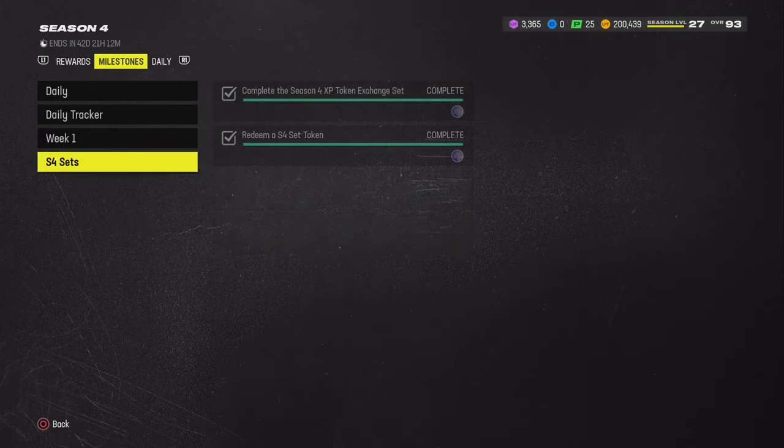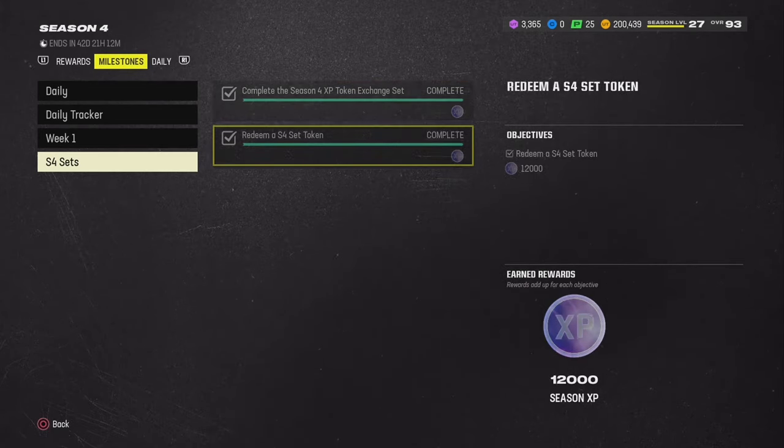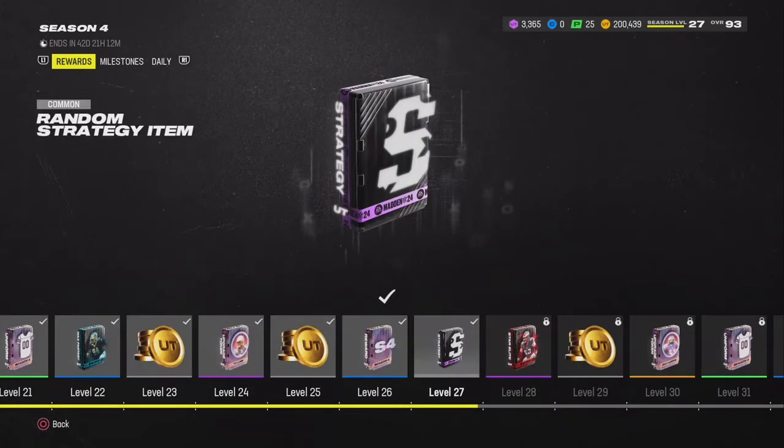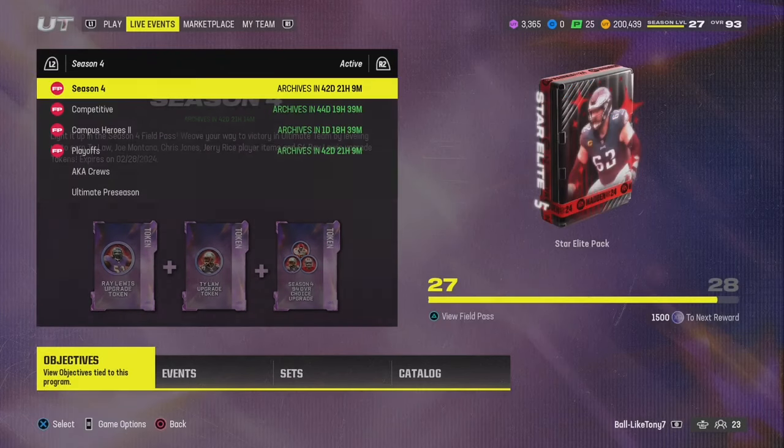That's 48,000 XP — it's crazy. And then if you played season three and reached around level 45 or 50, you got the season four XP token exchange set. Complete that and you get 20k XP. And then the season four set token gives you 12,000 XP. So pretty good right there. Now let's go to the comp paths.